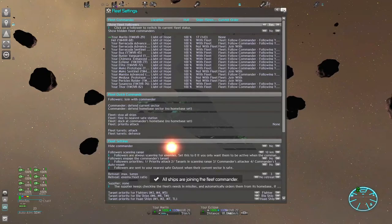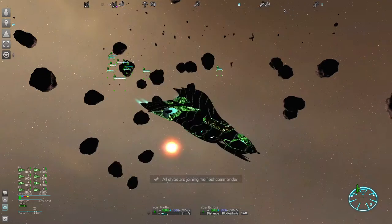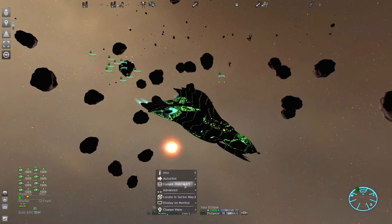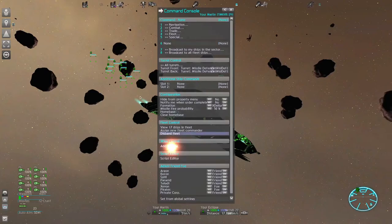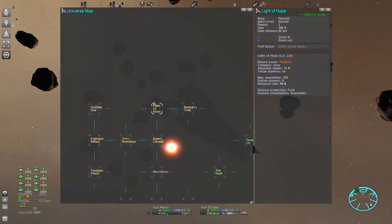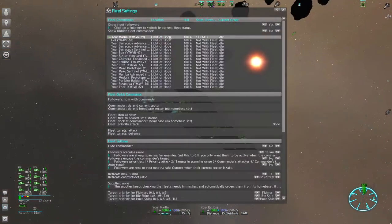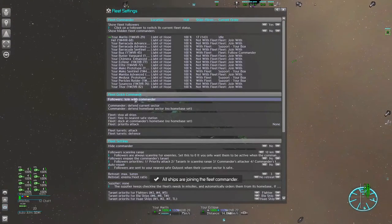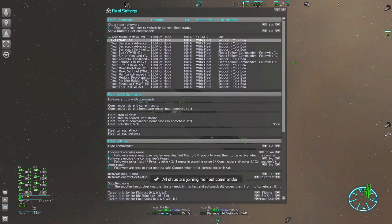Note that this fleet system only works as long as your ships are flying. If you want to dock all fleet ships to a station you are technically giving an order to each individual ship. This can be done from the Marlin's command console using the broadcast option — it's like giving an individual order to all ships in the fleet, which effectively sets their status to 'not with their fleet.' If you want to reactivate the fleet later, just make all ships join back and then only control the Marlin again.